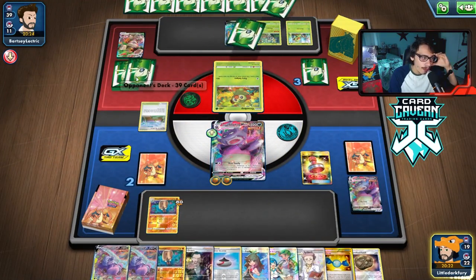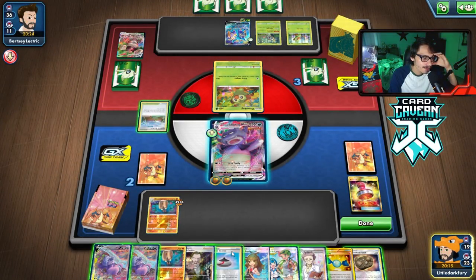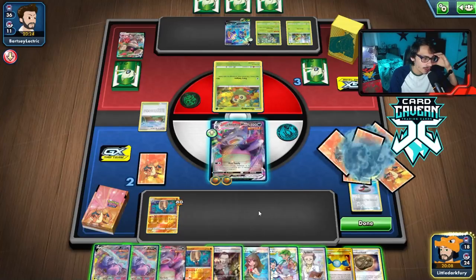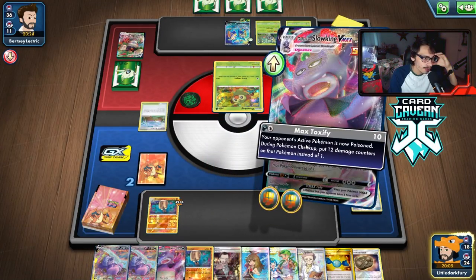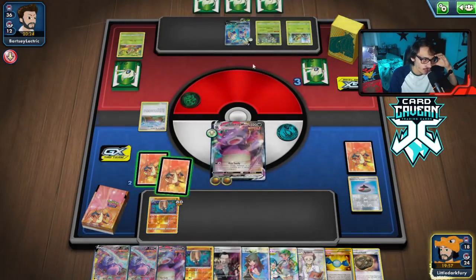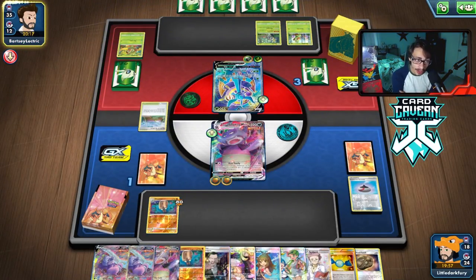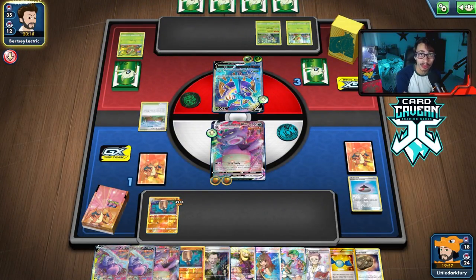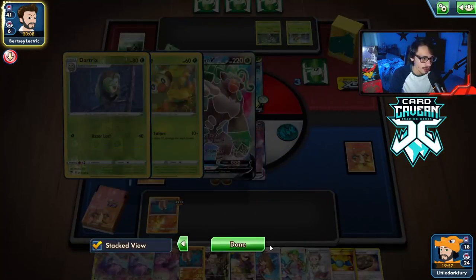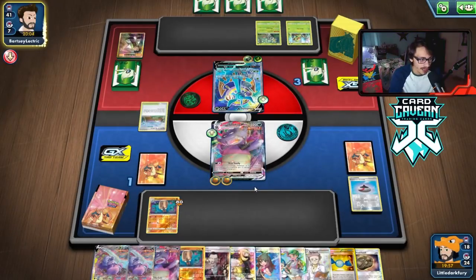They have 220 HP — Giga Hammer can't kill us but Delmise VMax could. That's fine though because we'll still win. We can Stamp to three, no Path of Peak hurts since they can still get a VMax KO on Slowking. Let's evolve and proceed. We knock them out, then they hit us for 240 with Delmise VMax, and then we Boss Rookie or Rowlet and win the game. They're still item locked and Stamped to three — we're going to win this.